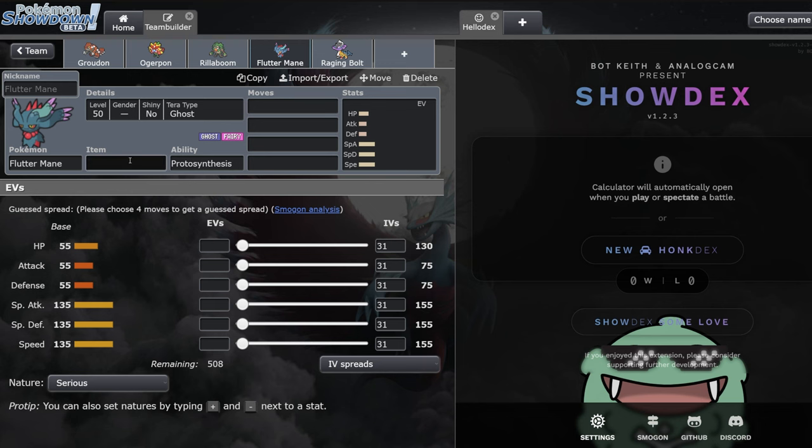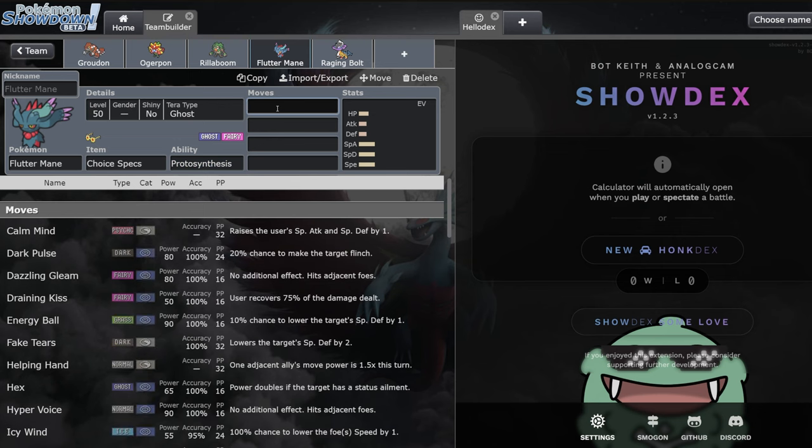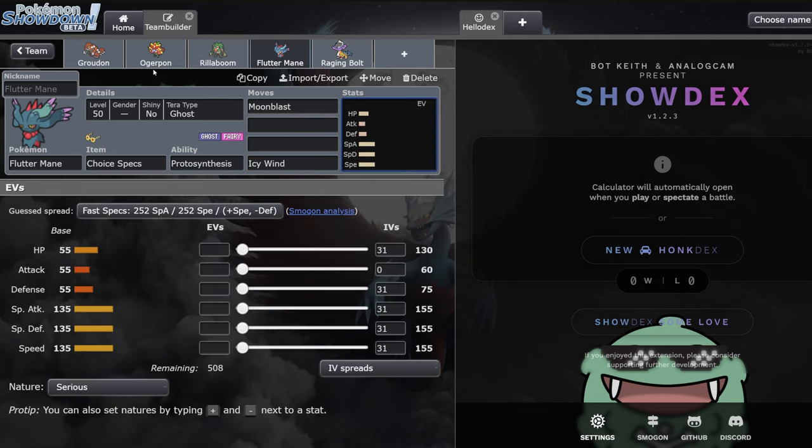Flutter Mane is the perfect partner for Groudon. A choice specs Flutter Mane next to a Groudon is incredibly good - you have a really powerful physical attacker next to a very powerful special attacker. It's a Pokémon that doesn't care about fake outs or intimidates from Incineroar and can fire off massive moonblasts while also getting the speed boost from the sun. That speed boost is incredibly good going against things like Miraidon or Shadow Rider - forcing them to terastallize if they want to live any attack.